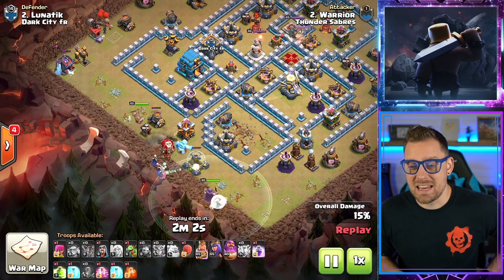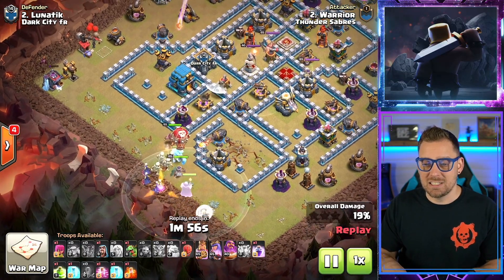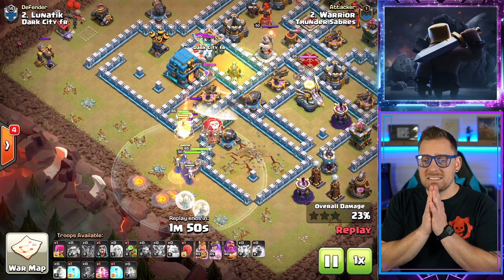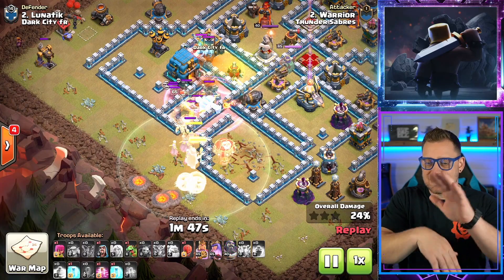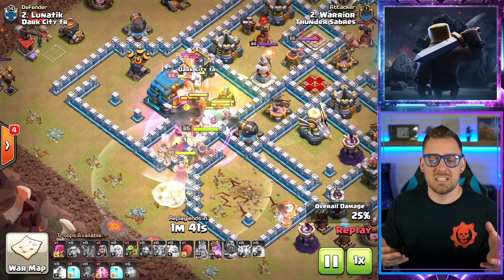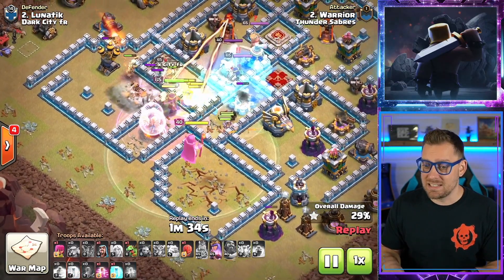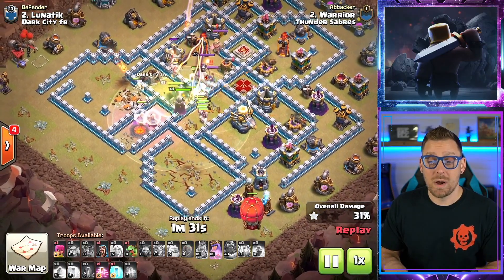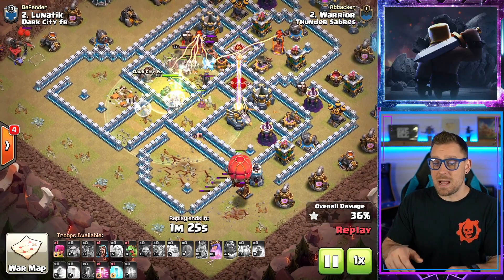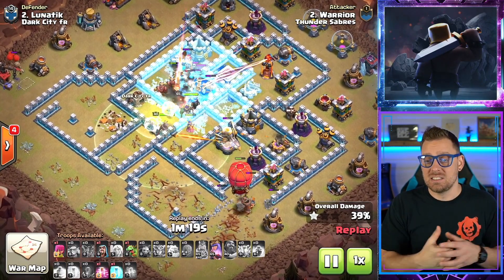Ice Golem coming in leading the way, Super Witch going in. Love the use of that Balloon as well — it's going to clear the skies of any air mines coming out of the base. Super Minions yet again — Poison spell on them, Rage spell as well, let's go right into the core. The Grand Warden's ability is keeping the Super Minion damage to a minimum. Then you have to deal with that Giga Bomb and heal up after it. But look at this — a Stone Slammer on this attack, acting like another troop to take down these structures.